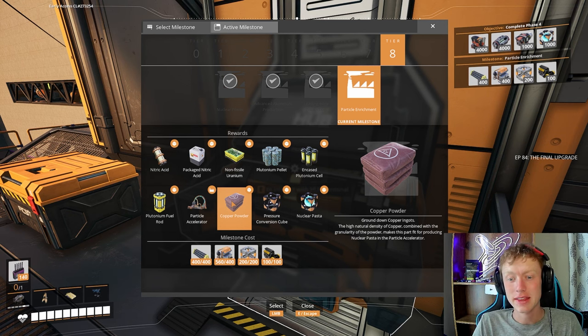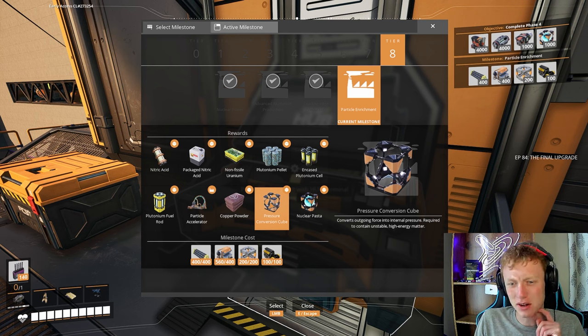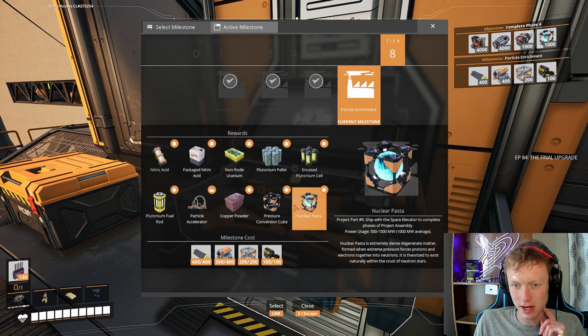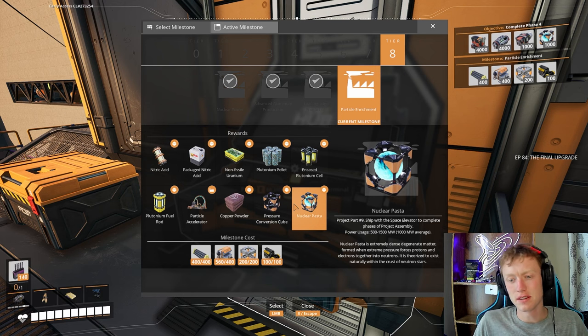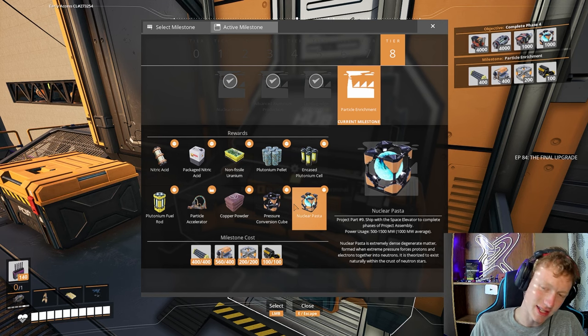Ground-down copper ingots — the high natural density of copper combined with the granulite of the power makes this part fit for producing nuclear paste in the particle accelerator. A pressure conversion cube converts outgoing force into internal pressure required to contain unstable high-energy matter. And our last and final product is nuclear paste, project part nine. Ship with the space elevator to complete phases of particle assembly. Power usage 5,000 to 1,500 megawatts. Nuclear paste is extremely dense degenerate matter formed when extreme pressure forces protons and electrons together into neutrons. It is theorized to exist naturally within the crust of neutron stars — that's pretty crazy.